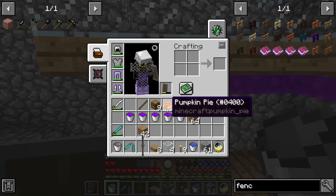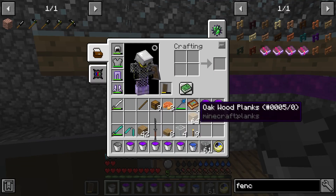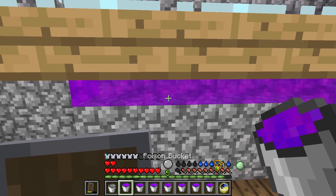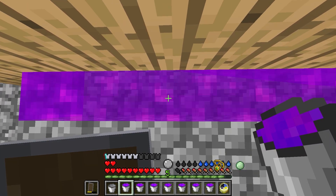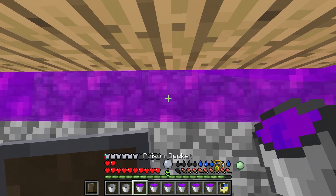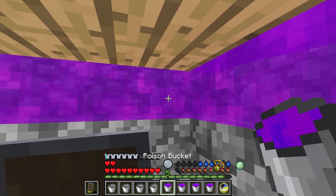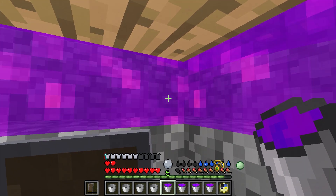Here we go - adding the liquid stuff. There is the liquid stuff, the poison goo, whatever it was. If you guys pause the video you'll be able to see the names. Just very carefully add them all in there. You need some source blocks - eight of them - in order to qualify. It can't just be flowing; it has to be sourced.